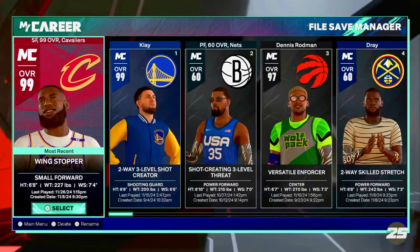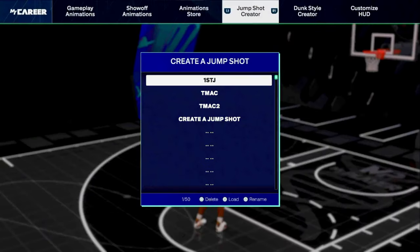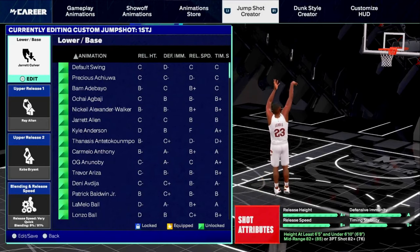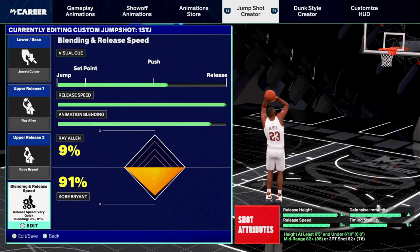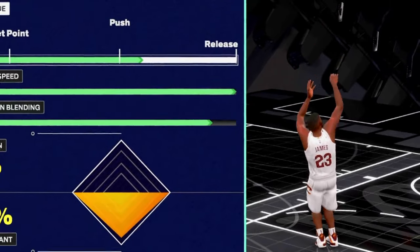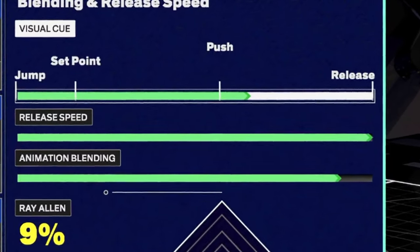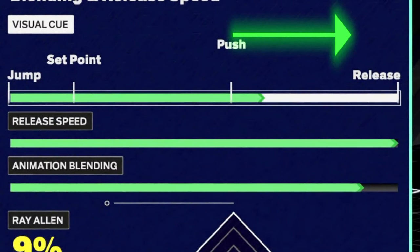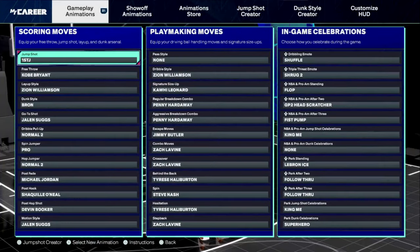As a bonus, I'm going to show you my animations and jump shot. The jump shot is decent — I have Jared Culver base, Ray Allen, and Kobe Bryant as the release. The reason is Kobe's release is absolutely smooth, even though 2K has tampered with it again. I'd recommend playing around between push and release to get the preferred visual cue for you.